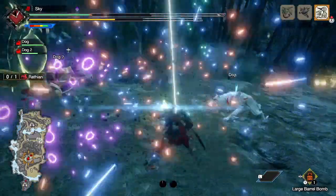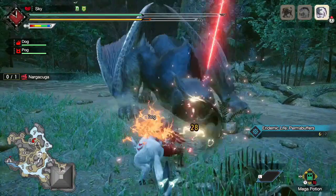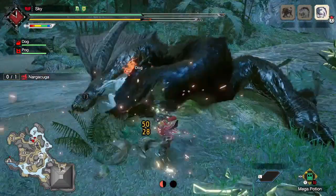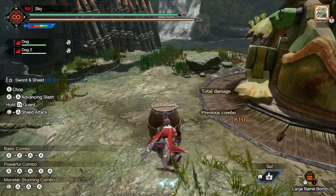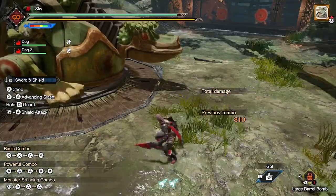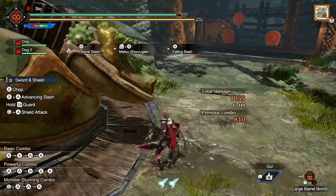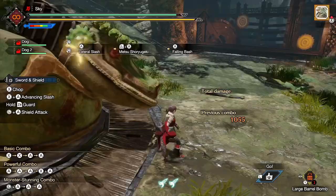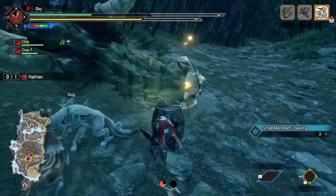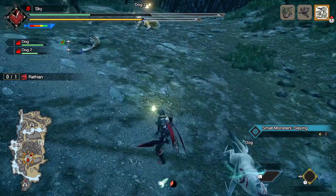Now we already talked about how amazing Metsu Shoryugeki is. It's imperative to learn what monster attacks you can counter, as you'll be greatly rewarded if you manage to land a powered-up Shoryugeki on the head of the monster. Knowing which attacks you can counter will take some experience, but watching speedruns can help you learn which attacks to counter. However, you don't necessarily need a monster attack to activate the counter — the explosion of a barrel bomb will also work. An easy setup for this is to place a large or mega barrel bomb with CR and Y, press A to do a lateral slash, and press ZL and A to Shoryugeki the bomb. This is great for dealing a ton of damage when the monster is down. Make sure you have two wirebugs available before you attempt this.